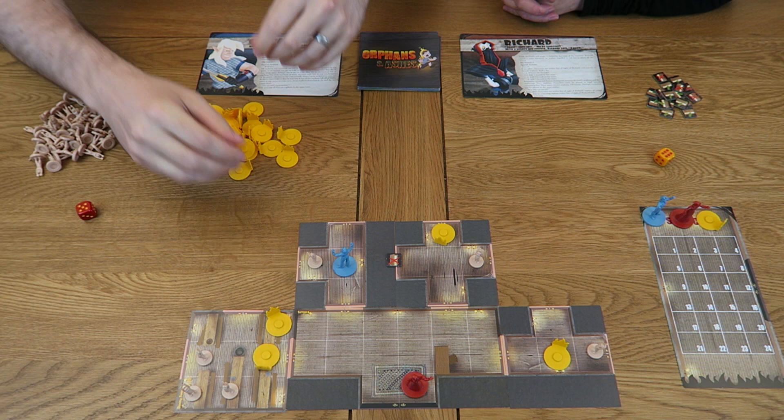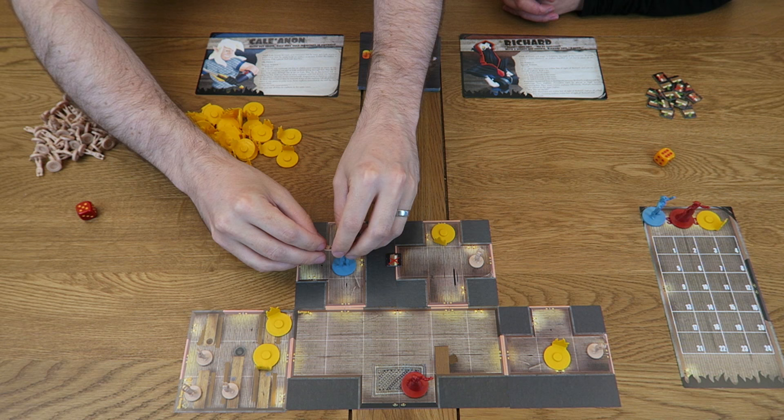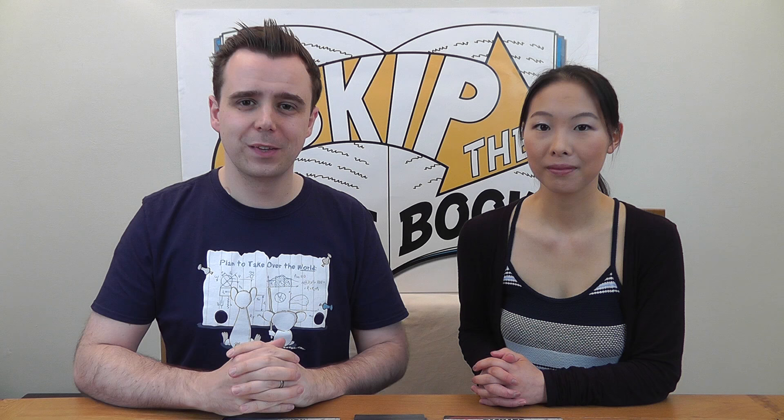For my last action I'll use one of Kale's special abilities: the With Me action. This causes all orphans in your current room to attempt to move to your space, and Kale heroically picks them up — balancing or hooking the orphans onto one of his conveniently shaped arms. With that, my turn is over and I now complete the fire phase.